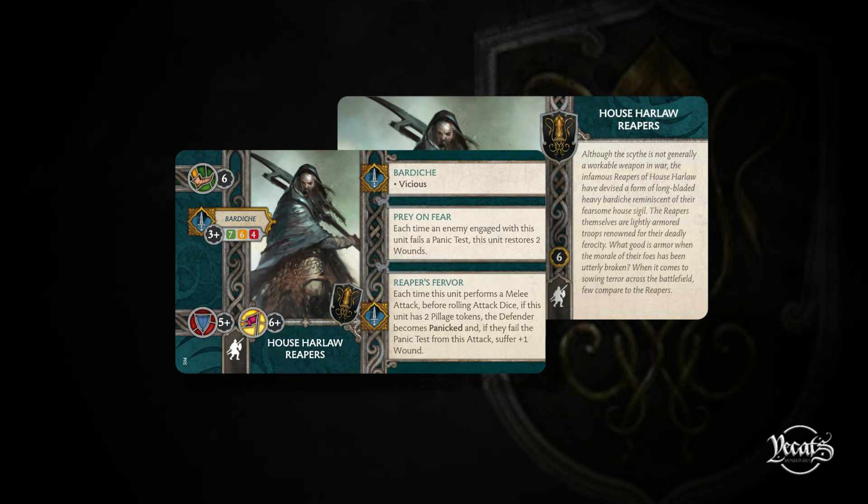Next up we've got the House Hollow Reapers. The only change is that Reapers' ability has changed again - for about the eighth time since their initial concept. They no longer make an attack when they're destroyed. Now it reads: each time this unit performs a melee attack, before rolling attack dice, if this unit has two pillage tokens, the defender becomes panicked. And if they fail the panic test from this attack, suffer plus one wound. I quite like this change - the panic token works well with the plus one wound.